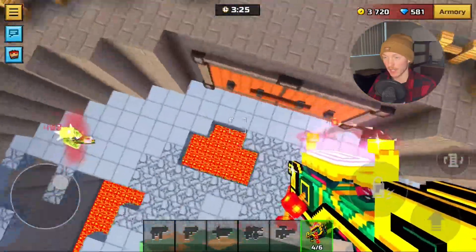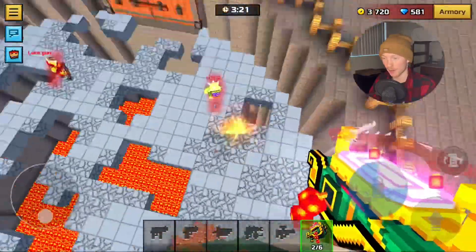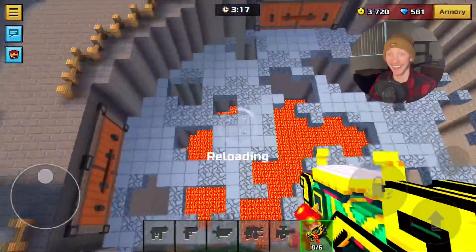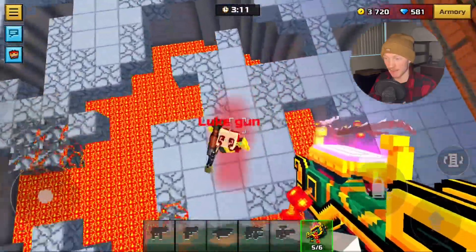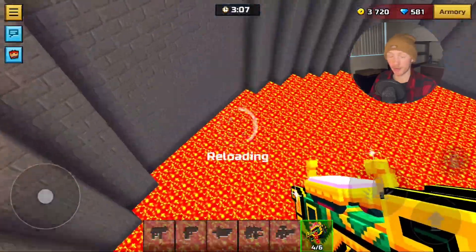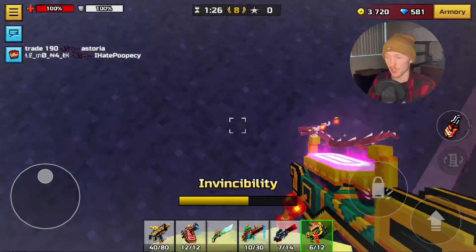There's an acid dude I have to worry about and my field of view is really tiny. Let's see if I can kill this guy... I almost got him. I almost died but caught myself on the wall. I missed — I'm not going to win this game so I'm just going to die before I embarrass myself.